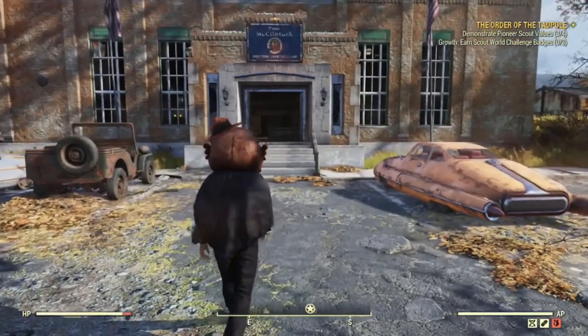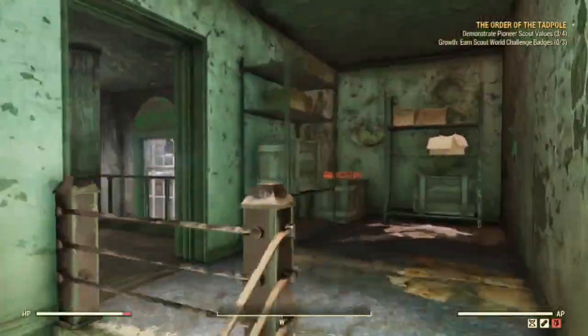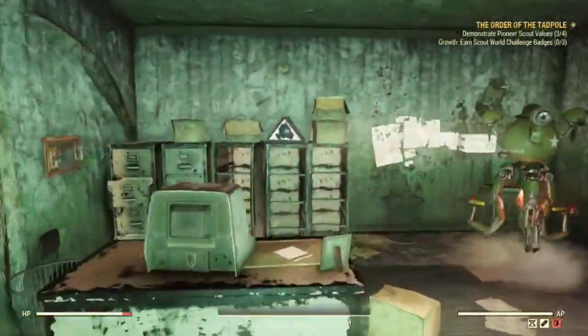Follow the route I have taken on screen and go straight into the sergeant's office where there should be a flag sat on the chest of drawers beside you. If the flag is not there, do try to server hop and you should be able to get it. I found it first time so hopefully you will too.